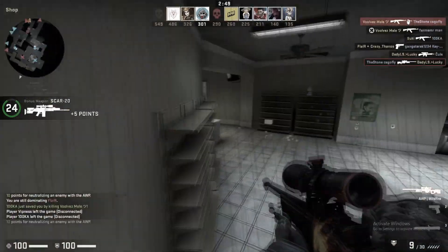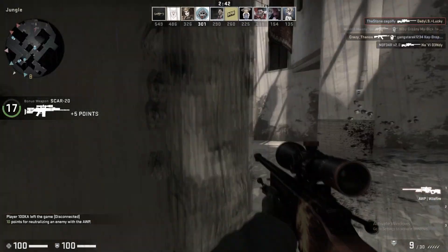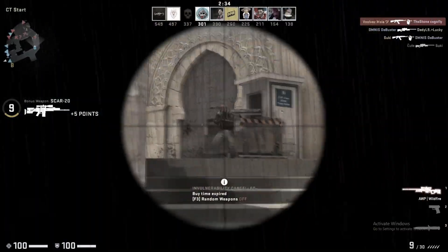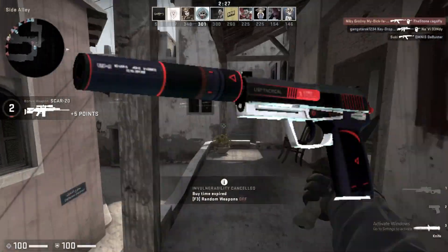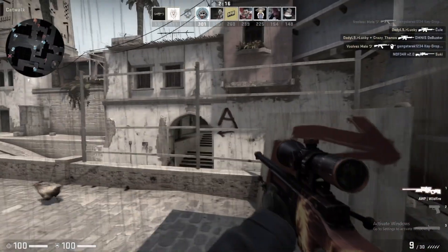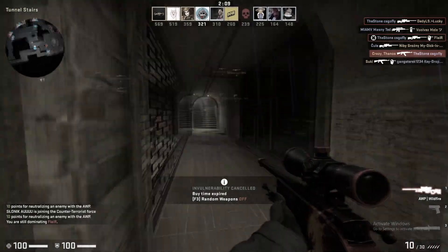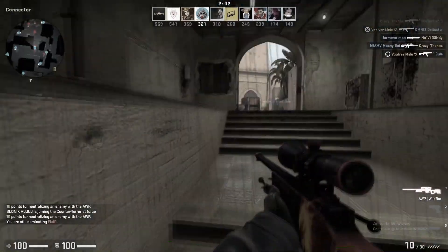Now it's time to calm down and talk about some USP-S skins. The USP-S is a very relaxed gun — when you shoot it, it doesn't make much noise. For the USP-S we're going to suggest the Cyrex, once again coming from the Glove case, which has some absolutely amazing skins. The USP-S Cyrex in factory new condition is going to cost you three dollars and 80 cents and is an absolutely top-tier USP-S skin.